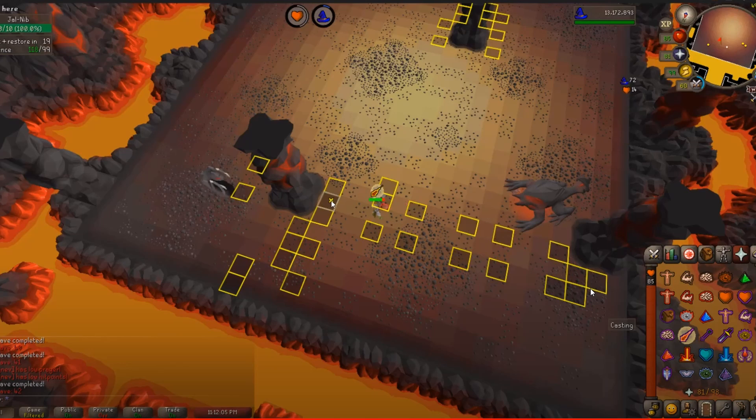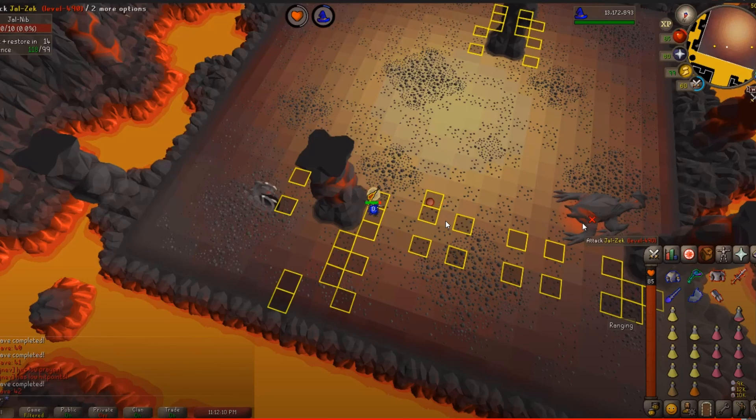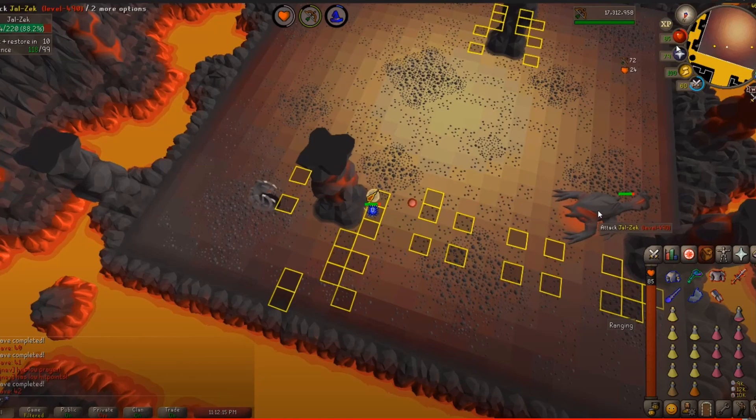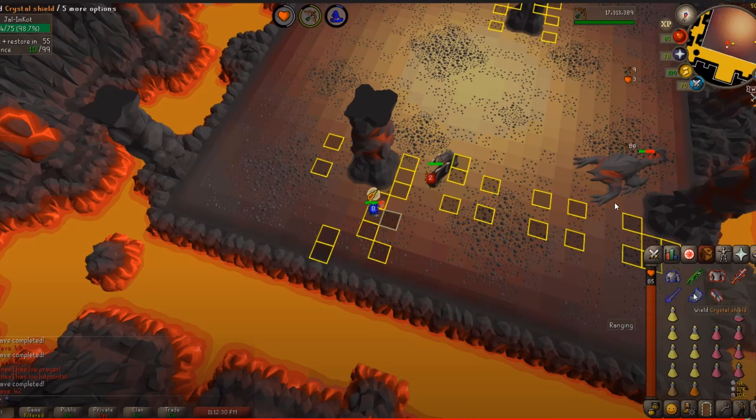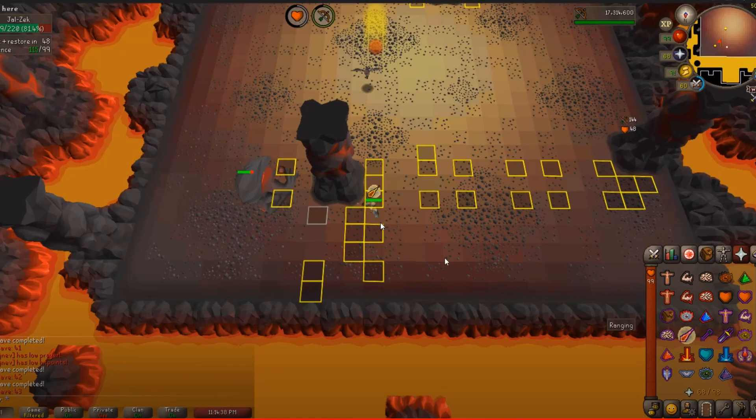I hate seeing people die with brews still on them. There's nothing I like more than a guy who's chunked it out for the entire battle and makes it to wave 65 before dying because he ran out of resources. Don't get in the habit of starting waves lower than 99 on lower waves. Maybe you do this when you're very good at getting to Zuk, but until then don't start any lower than 99 — use that brew, or SGS spec, though don't get too in the habit of waiting for SGS specs. Just brew if you need it — you have plenty of brews.